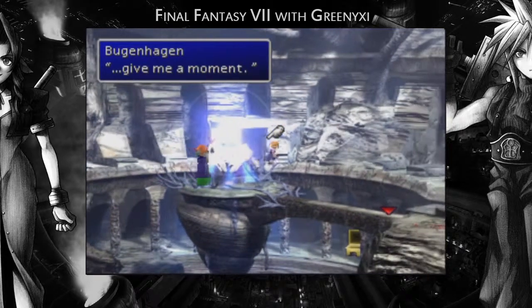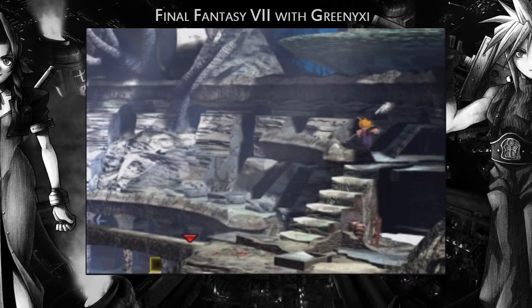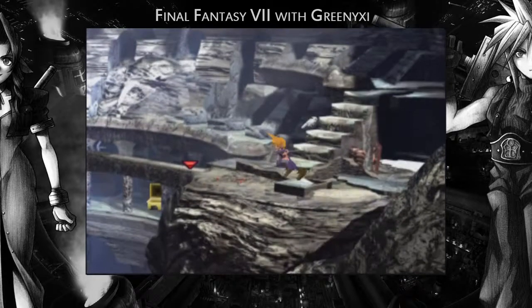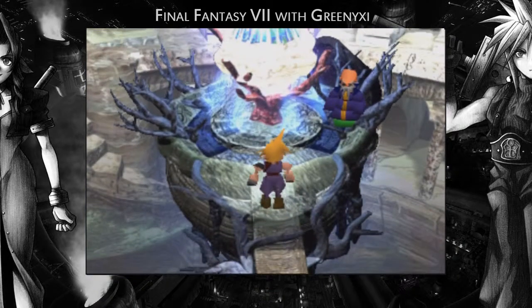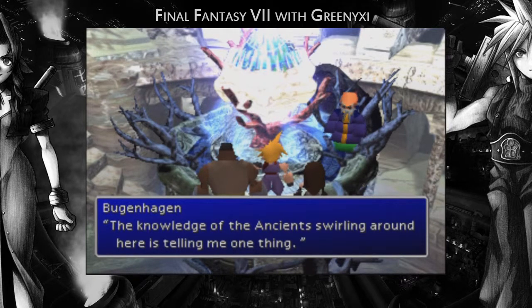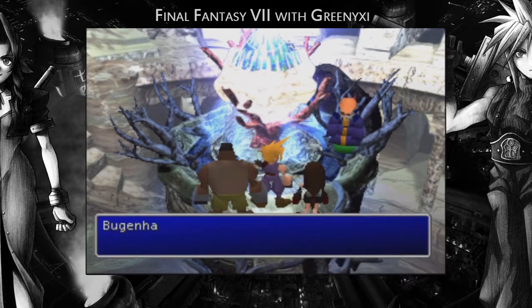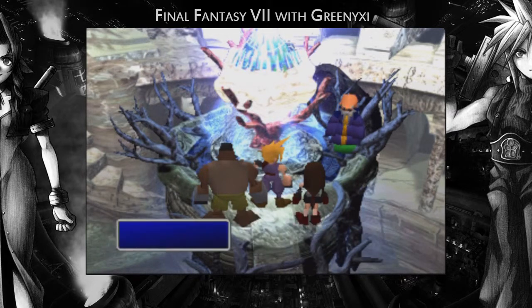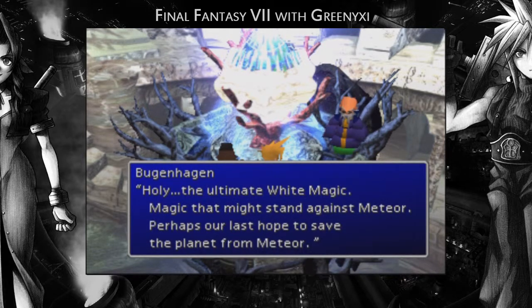We've got a cinematic coming up soon. It's pretty tough to find this little bit here because there's no green arrow to show you where to go or anything. Time for Bugenhagen to shed a bit of light on things. The knowledge of the ancients swirling around here is telling me one thing — the planet's in a crisis, a crisis beyond human power or endless time. It says when the time comes, we must search for Holy — the ultimate white magic, magic that might stand against meteor. Everyone figured out what Aeris was doing.